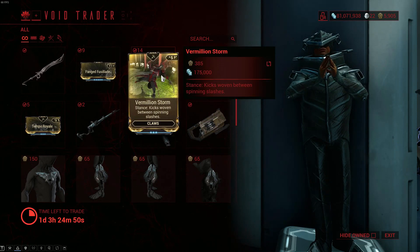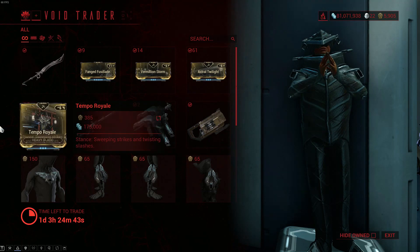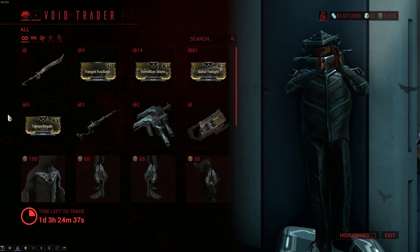Fang Fusil Eye, and then the Stance is Vermillion Storm for Claws, Astro Twilight for Glaives, and Tempo Royale for Heavy Blade. I don't think it really matters what stance you use now for anything because everything has changed and they're all pretty decent.